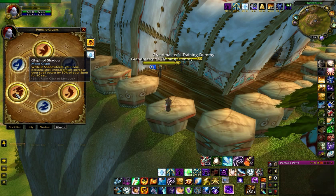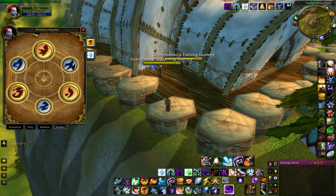Now I wouldn't say to gear pure Spirit at the expense of Haste and Crit, but I would advise to not ignore it. Sometimes an upgrade that looks like a spell power boost turns out to be a loss because of the huge loss of Spirit. On the subject of Mana Regen, the Shadow Fiend is a very powerful Mana Return ability, and is also considered a DPS tool — a 4th dot — that can be used every 3 minutes if you use the Glyph of Mind Flay.